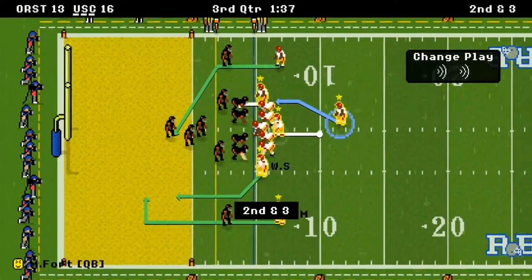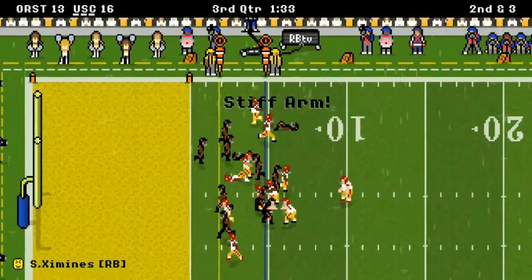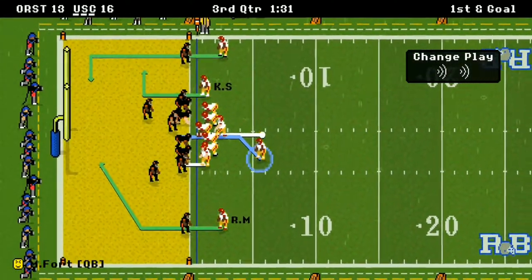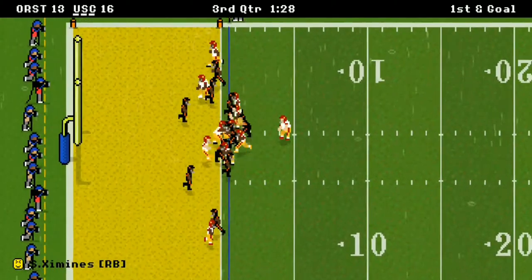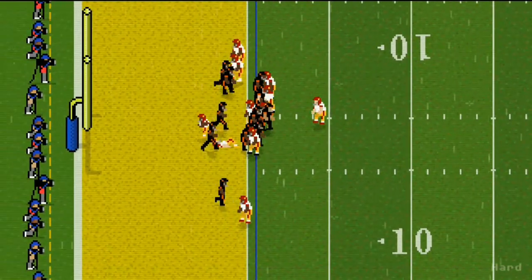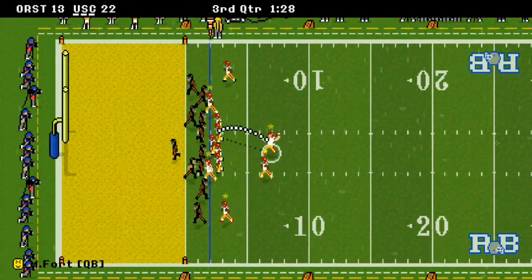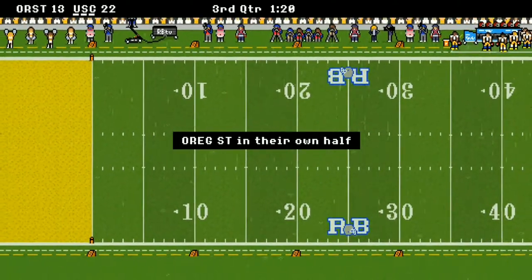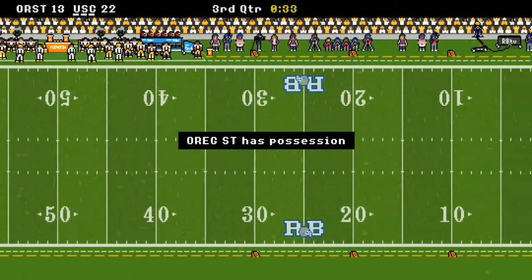Jimenez is really picking up the slack for Nick Kroon. On 2nd and 3, a receiver goes out of bounds just before the end zone — very disappointing. But it's 1st and goal, and he walks right into the end zone untouched! They go for the 2-point conversion but the practice player drops it again — won't be calling him up again. It's a 22-13 game.